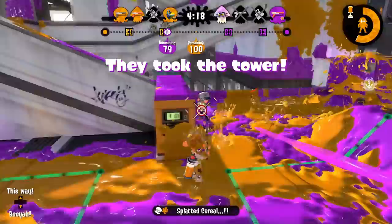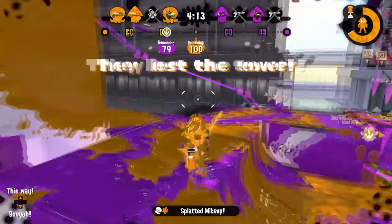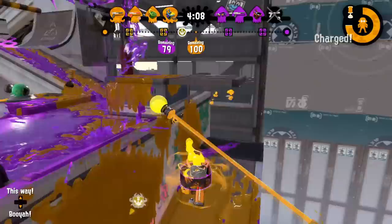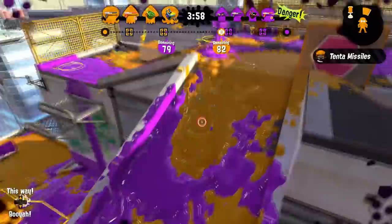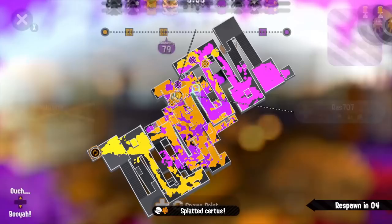Ink Armor, while a bit less useful in a non-coordinated environment, the higher up you go in solo Q and especially in team play, the better Ink Armor will get, as it is the best special in the game at a higher level of play. It's still really useful for giving yourself some extra HP and gives you the opportunity to play more aggressively, so when you need to make game-saving plays in solo Q, you have an opportunity to help make them. NZAP is just a weapon that doesn't have a lot of big weaknesses, and has plenty of strengths to abuse, allowing you to contribute in any type of match.